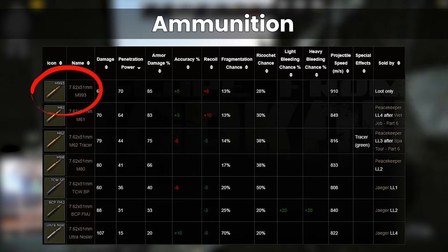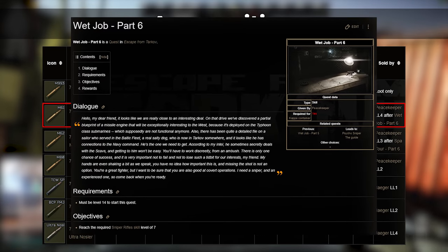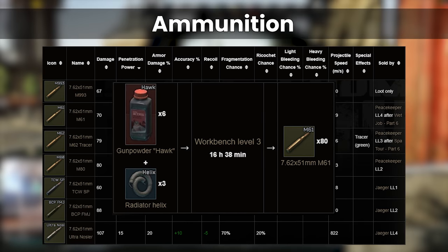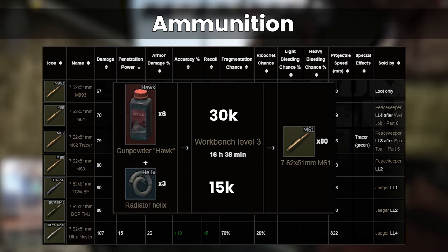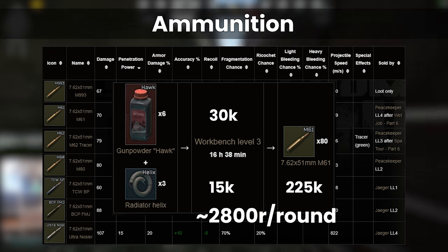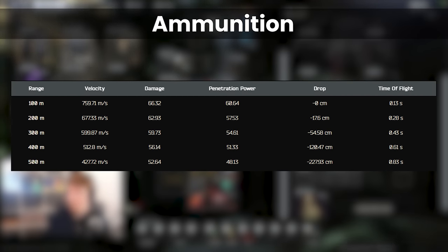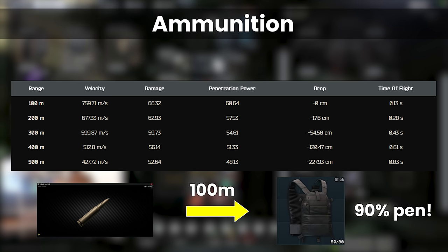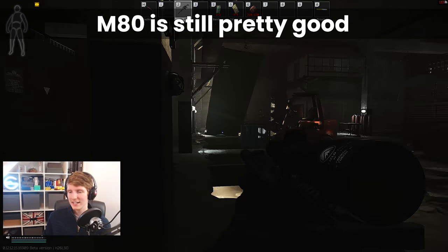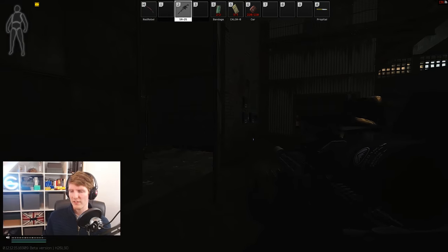M61 is the ultimate endgame round — M993 is loot only now, so it's very hard to acquire on purpose. M61 is on Peacekeeper 4 after Wet Job 6 for an eye-watering $18 per shot, but the easier way is through the Workbench 3 craft with 6 red gun powders and 3 helixes. Grabbing the powders for 30k and the helixes for 15k costs a total of 225,000 and nets you 80 rounds of M61, coming to around 2,800 rubles per shot. Although this craft takes 16 hours at base crafting skill, M61 cuts through every armour in the game including class 6. At 100m it still has a 90% penetration chance on a slick. We're not quite at that stage yet where this is necessary, and there are still plenty of players using class 4, so M80 should do you just fine. But there's always the option of making and stacking a few rounds of M61 in the tops of your mags as 12-12 progresses.